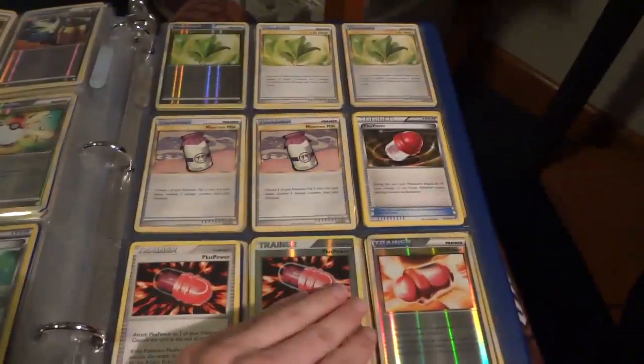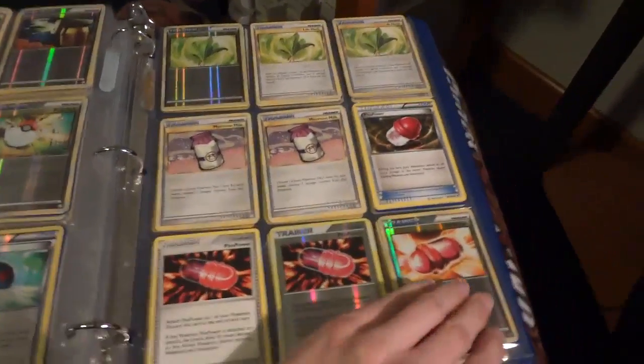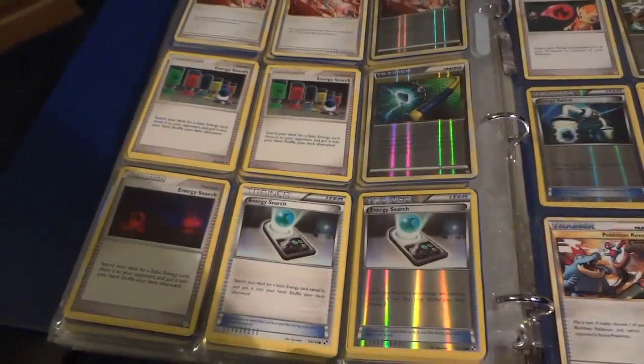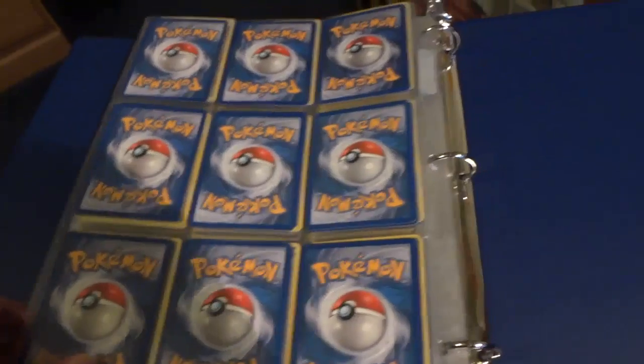And here we're kind of getting into the not-so-playable stuff — things we just have so much of, kind of bulk items. For stuff like this, we could probably do bulk sales. Maybe like a quarter each for something like that, and 50 cents for reverses.